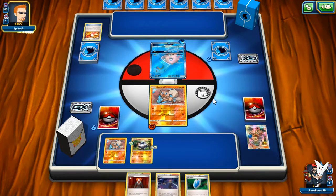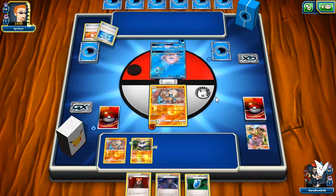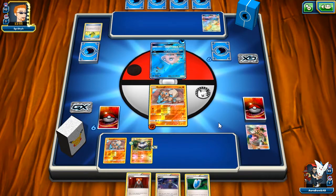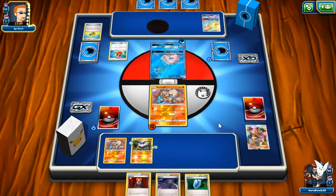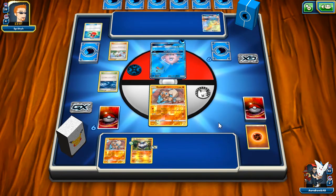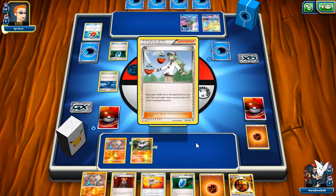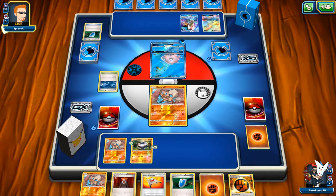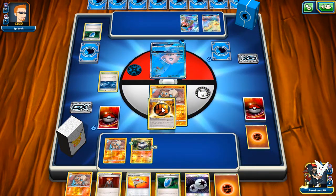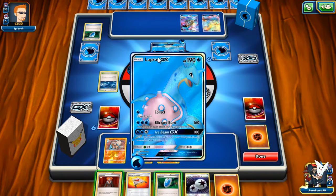We got an extra Drampa GX — if any of you are interested in any of the cards I pull, let me know. He got heads, which is great. He's playing N — at least we force him to play N. More Rockruffs, Rescue Stretcher, and we have to play Mallow again because we're stuck. I could Lysandre and Corner — I could Corner this one and lock it in. I just don't want him getting all this disruption.